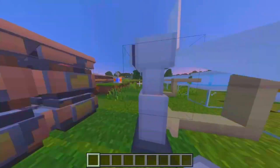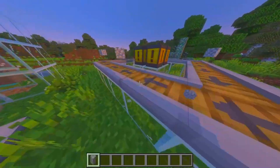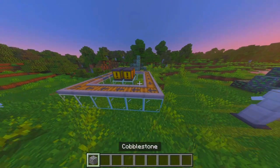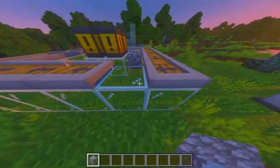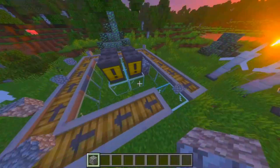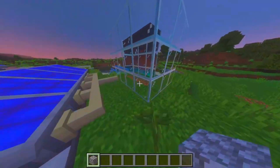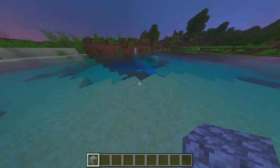The windmills are producing the milk, which is very cool. We've also got a cobblestone conveyor belt. And here's the water power system producing water so you can swim.